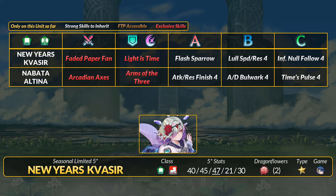The green group starts with New Year's Quasir. She's a green infantry mage with very high attack and speed. She has slaying, 50% DR piercing, and no guard. Her timed special is on 5 cooldown, but if it triggers, Quasir refreshes a nearby ally or she becomes a warp beacon for anyone within 4 spaces. She must survive combat, so she has 70% DR for 1 hit. After fighting she inflicts a Flash status to be more annoying. For fodder, Quasir has some great skills with Flash Sparrow, Lull Speed and Res 4, and Infantry Null Follow-Up 4. You can't go wrong with any of these for offensive builds.